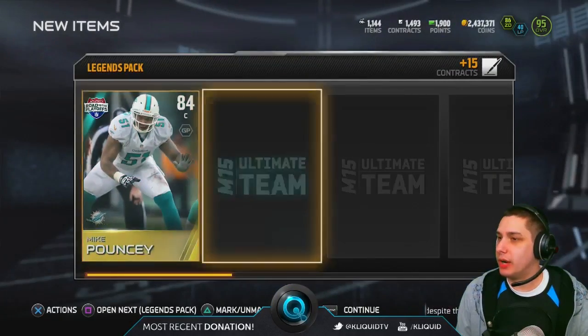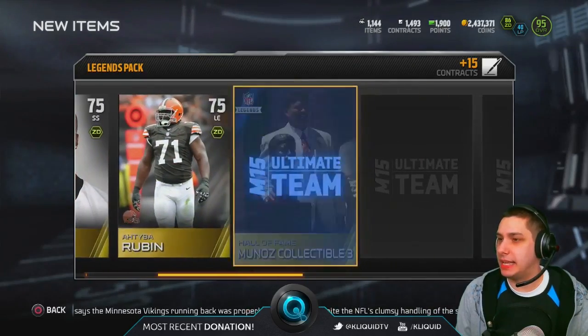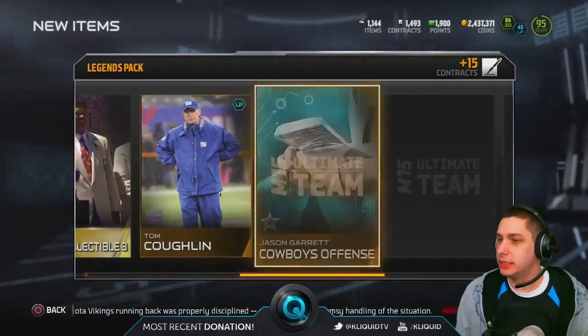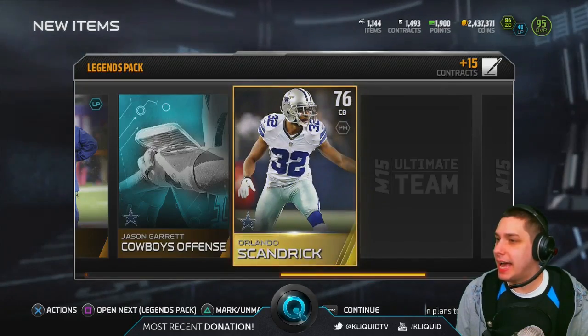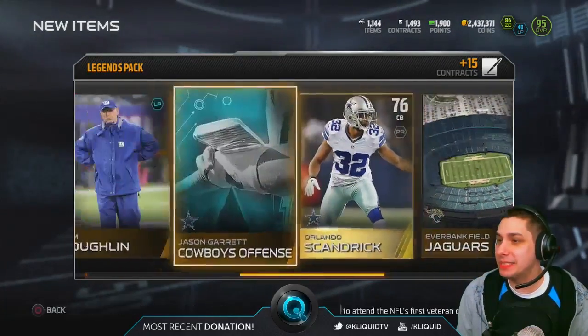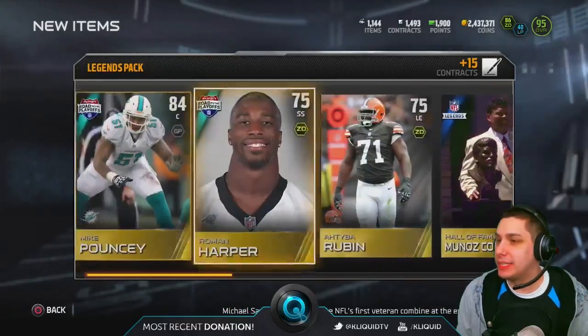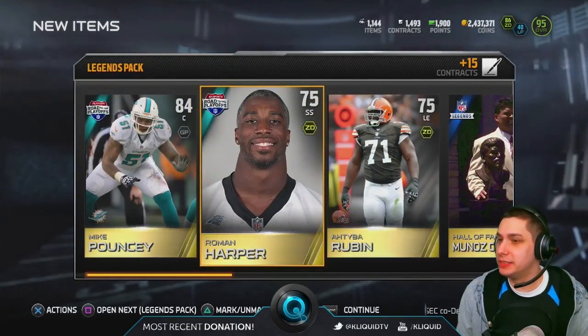Mike Pouncey, Roman Harper, Ruben — and an elite. It's an Anthony Munoz collectible — or I guess a legend. Orlando Scandrick — come on guys. We get absolutely crapped on in this pack. Look at Roman Harper, he's got gray hair. I'm gonna look like him in like five years. Brutal.